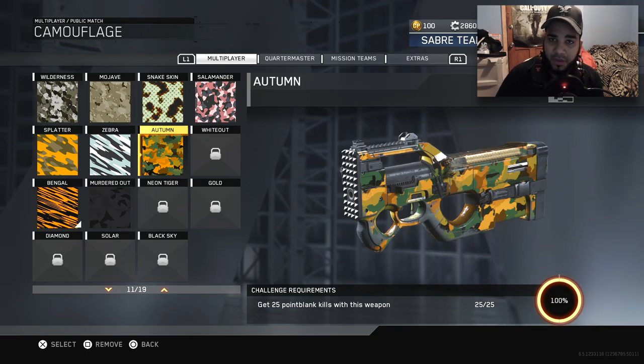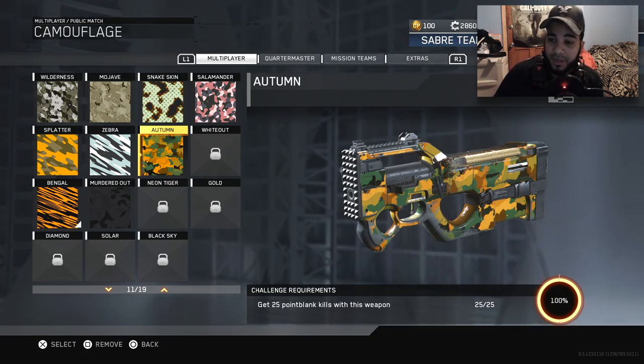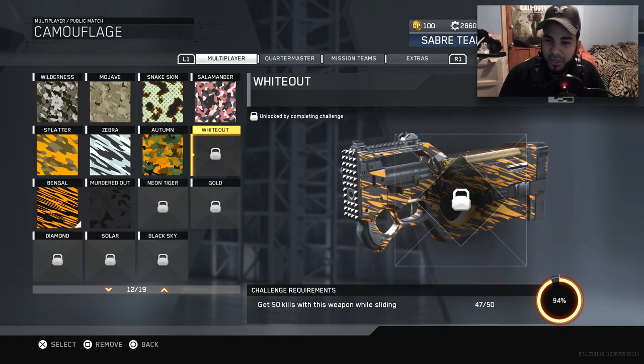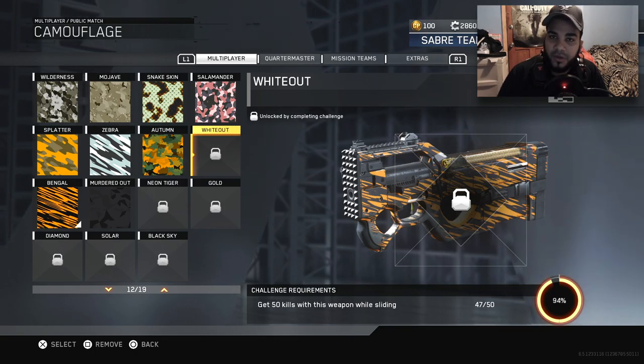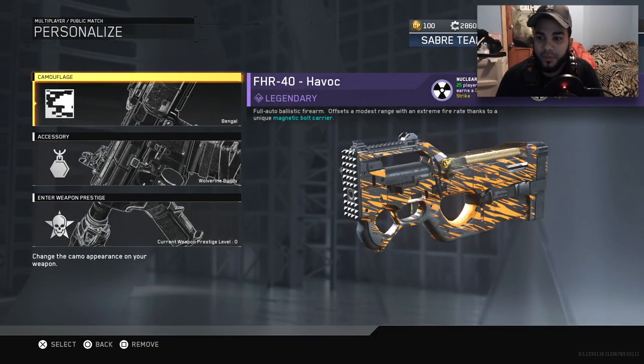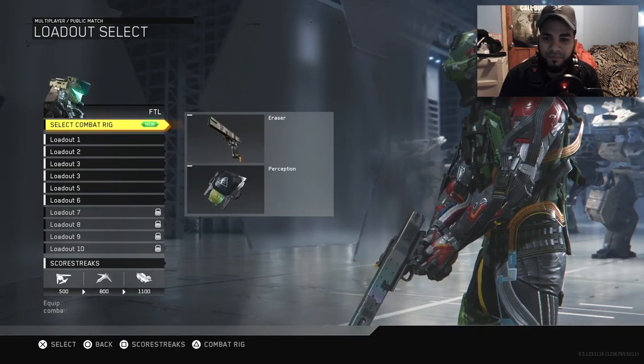It is the second SMG in the game in multiplayer. And as you can see, all we need is two more camos. We need the Whiteout camo, so we need to get three more sliding kills. And we need the Neon Tiger — we need to get three kills without dying 20 times. I have 19 out of 20, so we need one more of those. So it should be pretty easy.